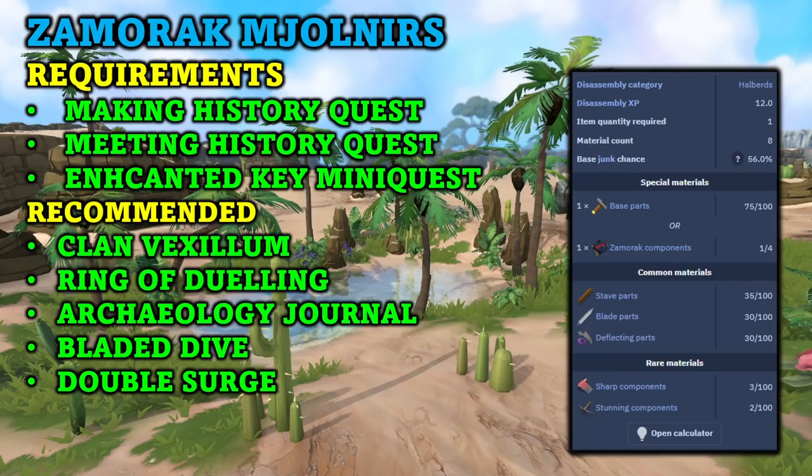For recommended items, you will want the clan vexillum, which allows you to teleport to the clan camp — a step towards getting the Zamorak Molnir. A ring of dueling is really helpful as well; you can buy them on the Grand Exchange, and you'll be able to teleport to Hetiz Oasis using it, which is where you will get the Zamorak Molnirs. The archaeology journal is also pretty helpful — it will teleport you to the first location where you will get the Guthix Molnir. Bladed dive and double surge are helpful since they allow you to move around faster and complete runs quicker.